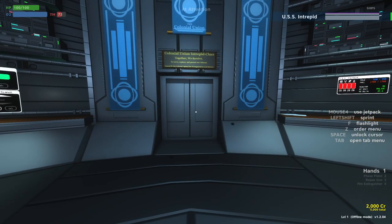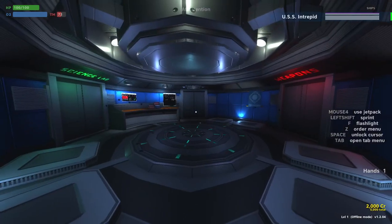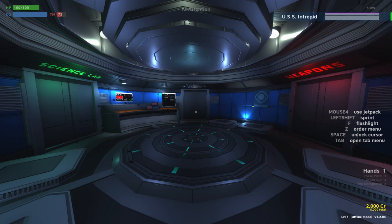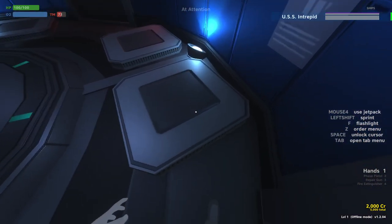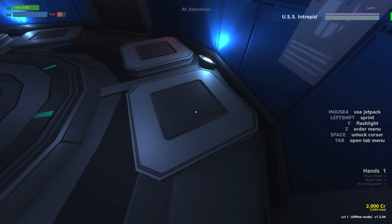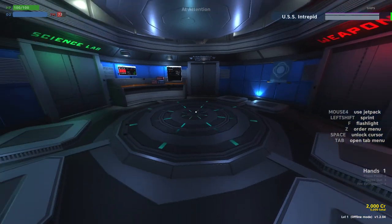Let's take a look at the rest of the ship — we're going to leave the bridge heading aft. The Intrepid class here has a very simple, linear layout. We are in the forward corridor. These pads are cargo pads — if we do salvage cargo after combat, they can show up on these pads.